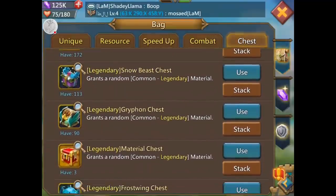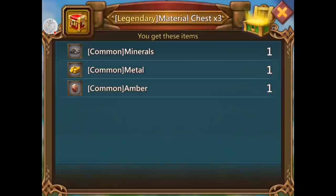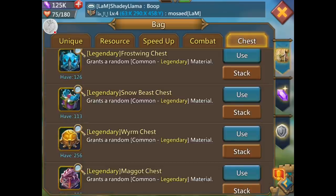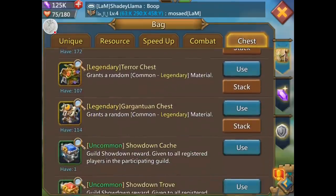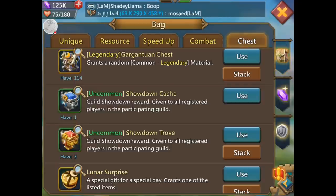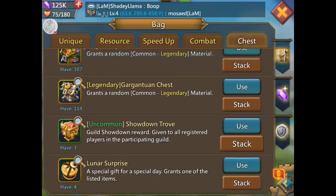Material chest. Look at that — legendary material chest, three of them and all three were above common. Gray is common, green is uncommon. Showdown cash, a hundred gems. Let's see what I get in these.